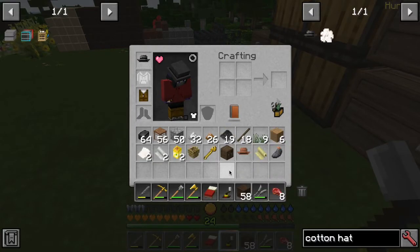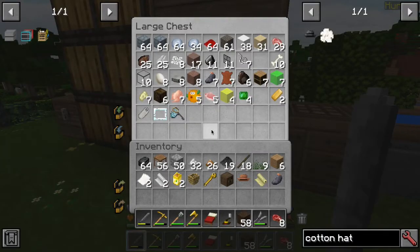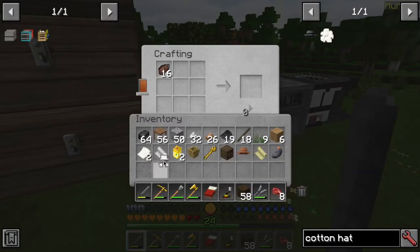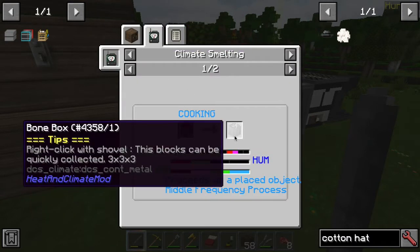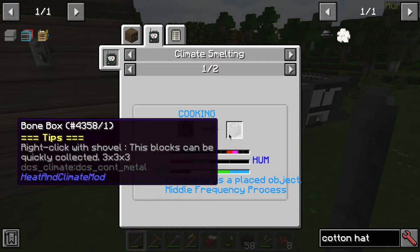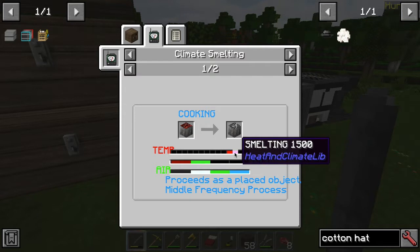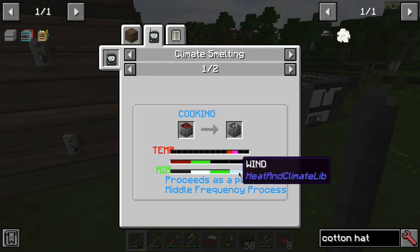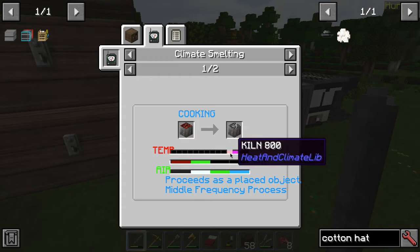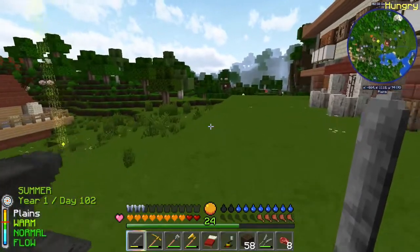Let's get some rotten flesh — let's get 16 and make two boxes of rotten flesh. In Heat and Climate smelting, you can make a bone box — a box that gives you eight bones — if you use kiln temperature or smelting temperature, normal humidity, and normal wind. Basically you just need to smelt it. I have a kiln — let's do that. I guess that'll burn it down to its bones.